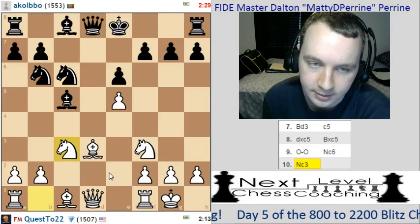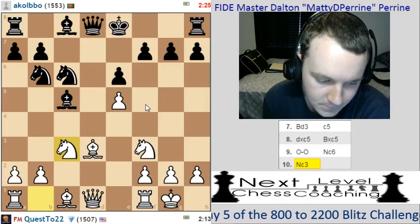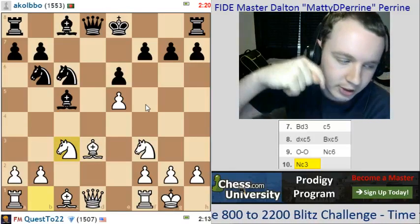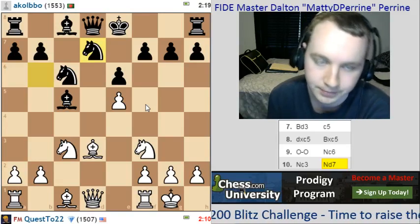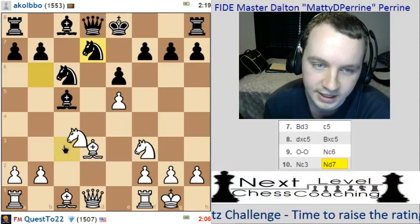I'm going to go knight c3 here. Knight e4, maybe, next move. Can I add you on chess.com? Yeah, click on the chess.com logo below the stream — that'll automatically add you as a friend. We're going to go knight e4, I believe. Nice.